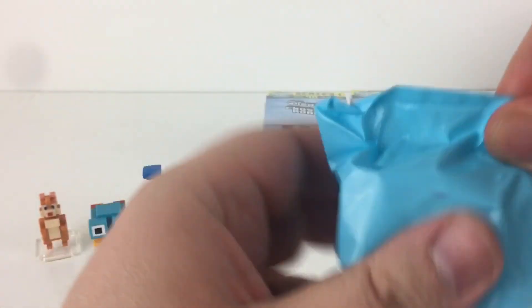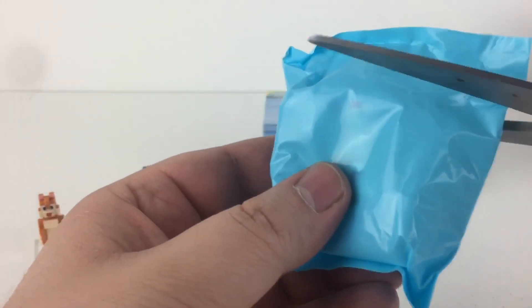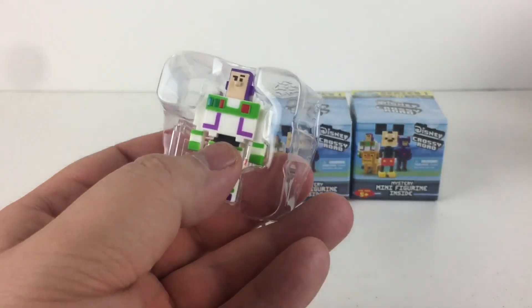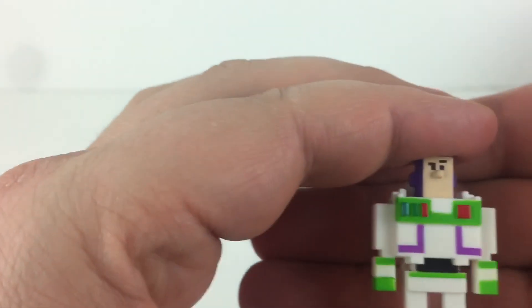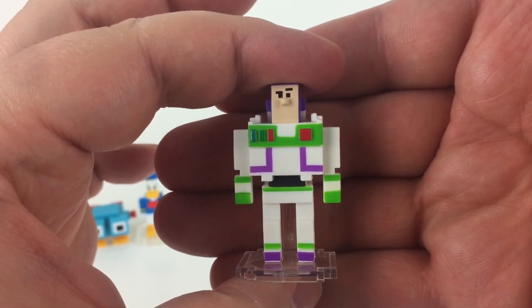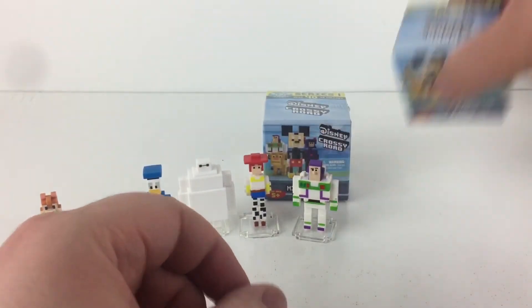Alright, let's see who we have here. Buzz Lightyear! More Toy Story. How cool. He's really cool looking. Let's put him in a stand. He's really cool — look at this, he's got his cocked little eyebrow there. Such a cool little figure. These are great toys. You guys have got to get out and get these.